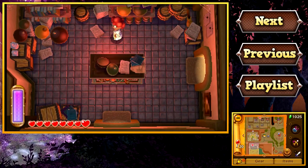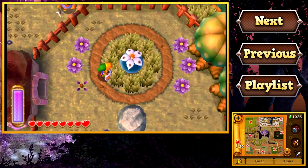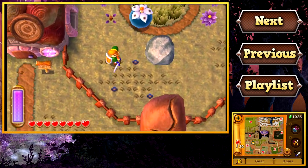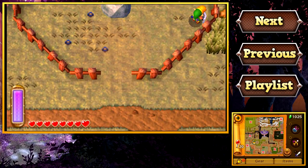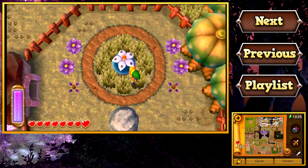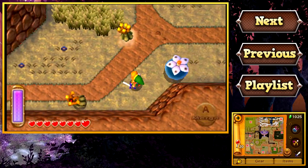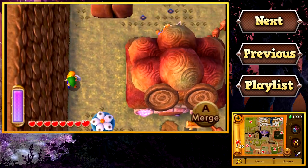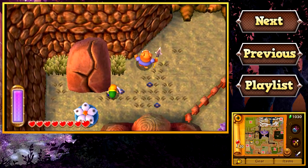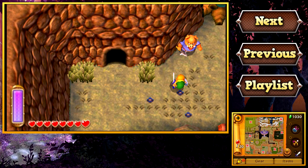Awesome. So for just 200 rupees, we can now use this big bomb flower as much as we'd like, whenever we'd like. Obviously, the appeal for this thing is blowing up these giant boulders, which we've seen a few of already on the way down here. And of course, now that we've actually blown that one up, we can get this bomb out of its corral and bring it pretty much wherever we'd like around Lorule. Obviously there are some limitations just due to how Lorule is split up, but we can blow up this giant boulder.